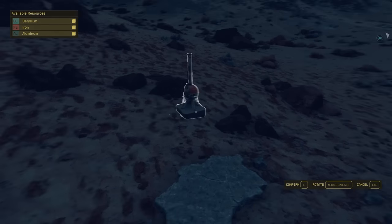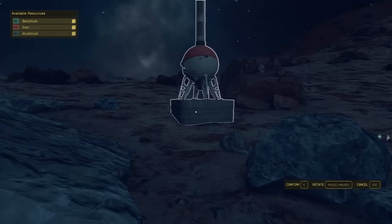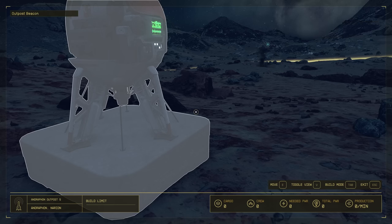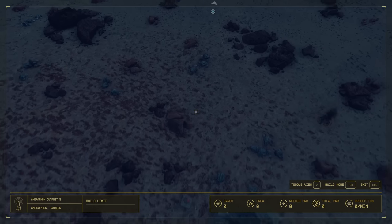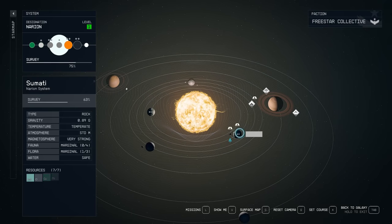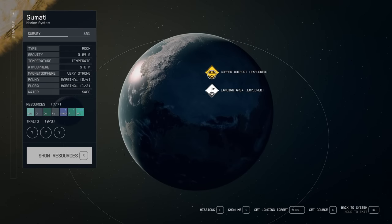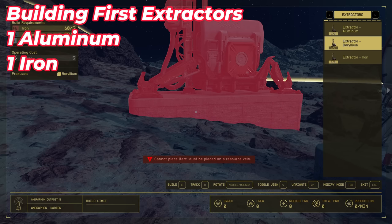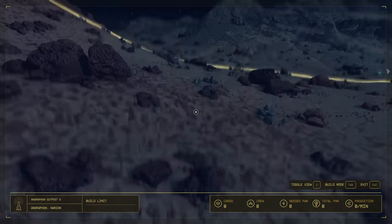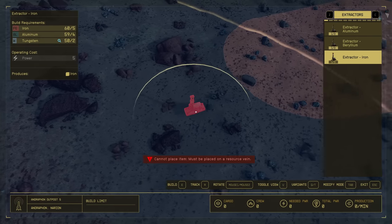We've got beryllium, iron, and aluminum, but no helium — not really a problem since we don't need it. We're not going to do beryllium extraction for now, but having it nearby is good because on the next planet over is copper, which lets you build rheostat discs that sell for 10 each. We're going to get one aluminum and one iron extractor up each, which is why you didn't have to buy huge quantities of everything.